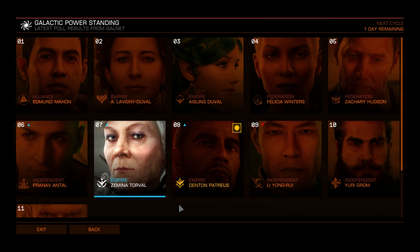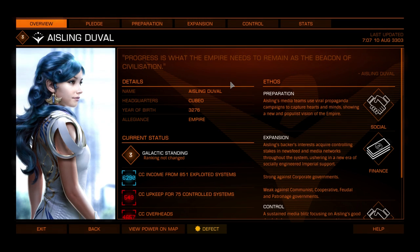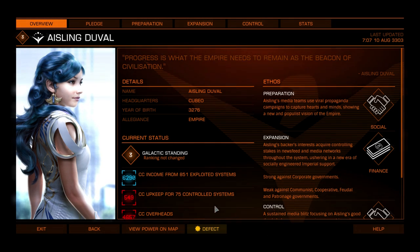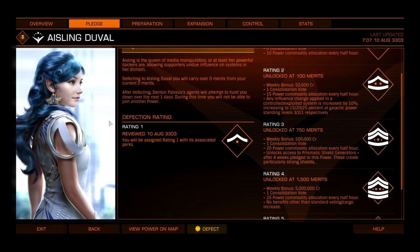That's all of the modules you can get from powerplay. Now let's find out how you go about getting them. What you want to do is choose whichever power you want to support — let's say it's Aisling Duval. You can go and support her; it will say 'join power' rather than 'defect' unless you're already with another power. Once you join, click the tab on the pledge icon to see how long you've been with that power.